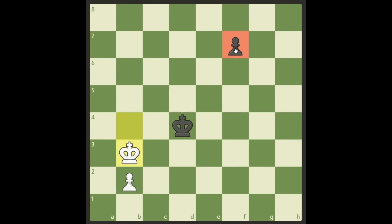Of course after King b3, Black cannot allow this to be easy. He can't just move the f-pawn — he doesn't want to allow King c2. So instead he plays King d3, blocking the king out with the opposition, protecting his pawn and threatening to promote. But this is still a draw for White.